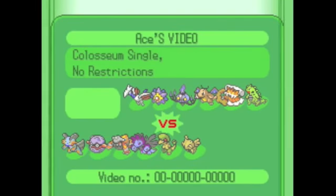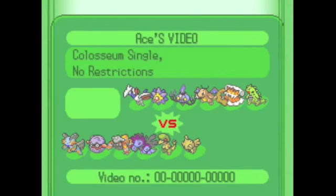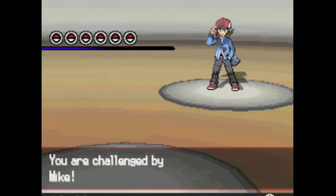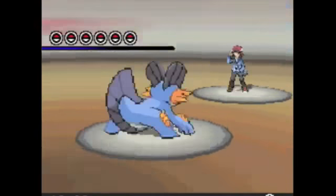Threats on his end: Chandelure, just because I don't have very many things that hurt him. Dragonite, because he can be running a ton of sets. Tyranitar is not a threat but he does have Sandstream which will KO my Shedinja when coming in, so I definitely want to deal with him. Other than that, I think I can generally deal with everything pretty well. But anyway, let's get into the actual match.